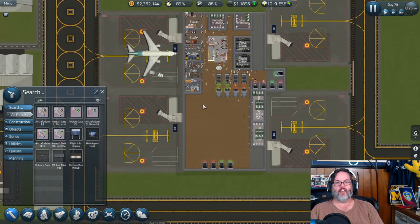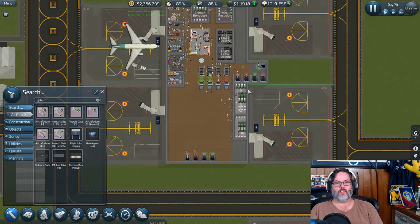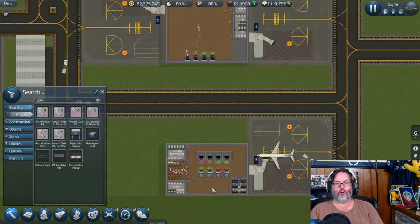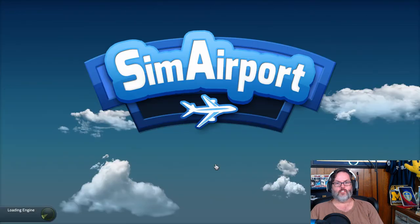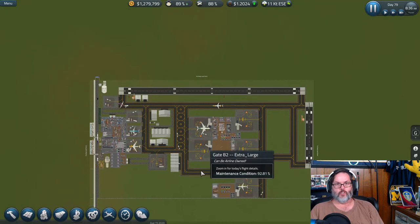This gate here — to get here they've got to come through security, so everybody who gets to here is good, and then they can go here or there, which comes up into this terminal. We've got over a million dollars, so let's just buy that land. Remember: any time you buy land it reloads the scene, so that's something you'll deal with.